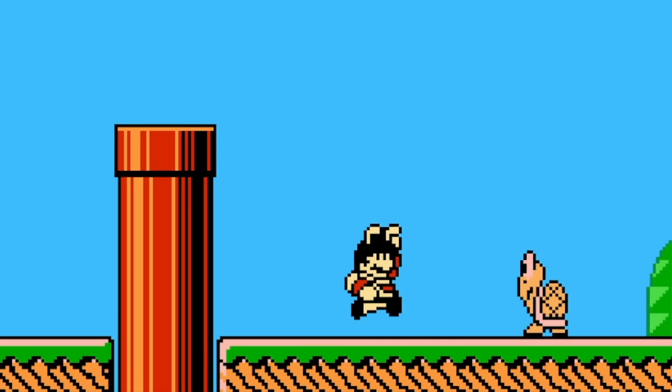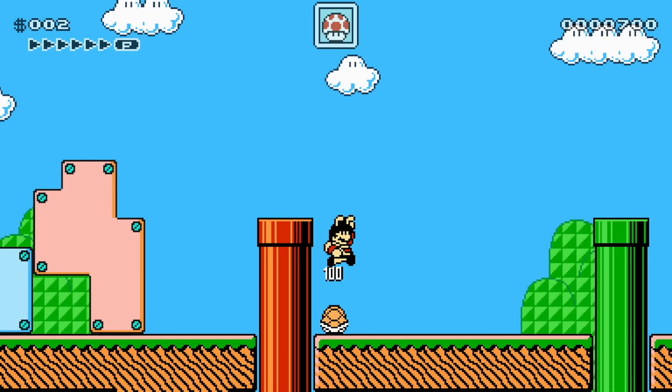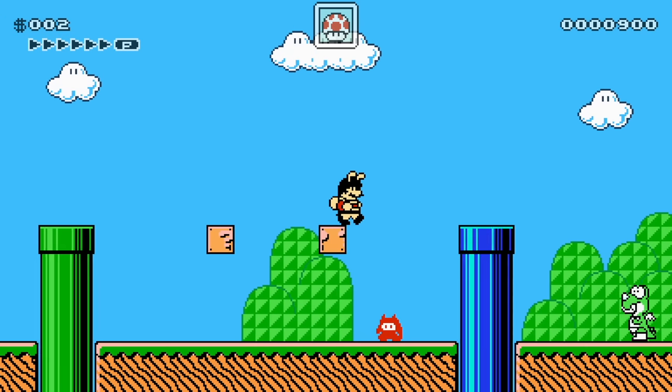We got the Yellow Koopas, which are very fast and they chase after Mario. They're crazy. And we got some Ninjis. They look pretty cool, pretty much like they did in Mario Brothers 2 though.